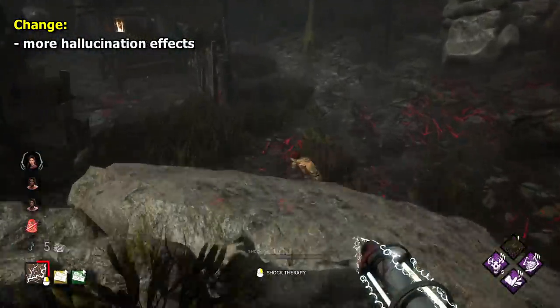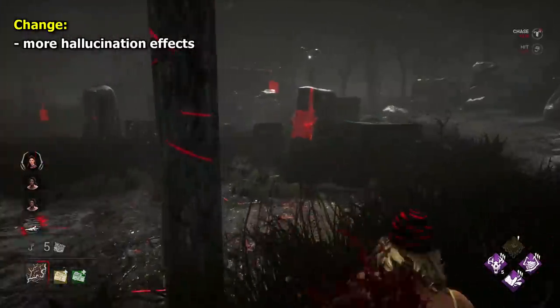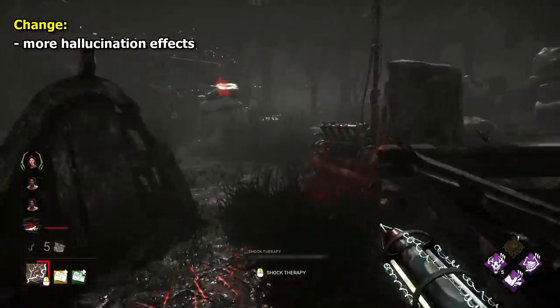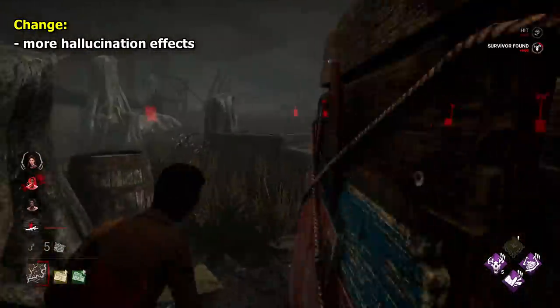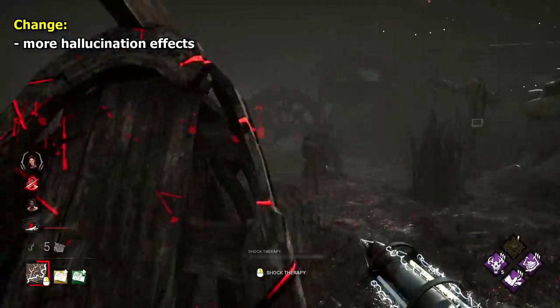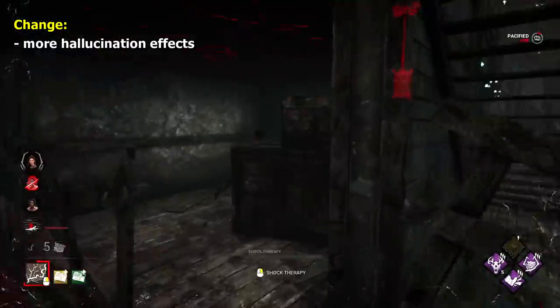For Doctor, I think it would be pretty funny to have more hallucination effects — they're one of the most entertaining parts of his power. It would be cool if they added fake breakable walls, fake hex totems, fake screams, and maybe even fake status effects that appear on your screen. I think that would be really fun. Maybe these effects could be picked through add-ons, on top of the current ones that are already attainable.